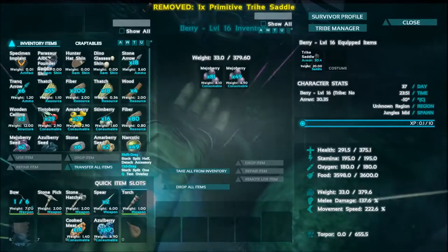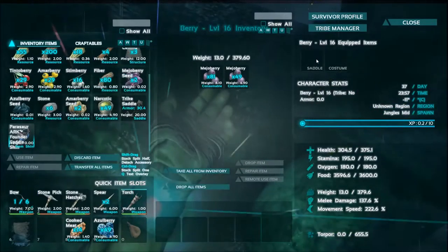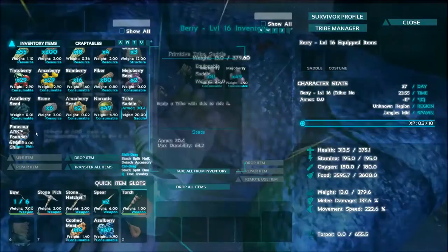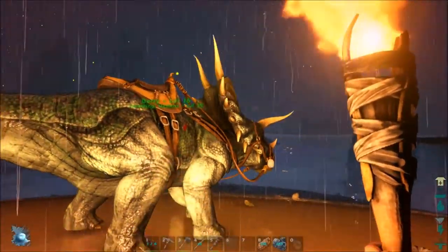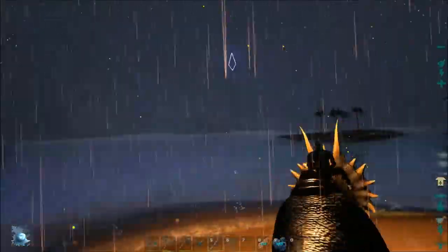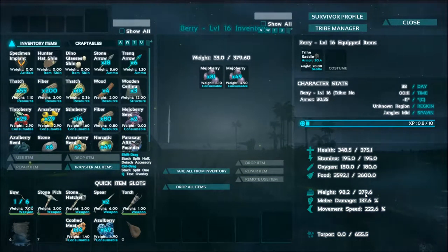There we go — he's up! I'm going to name him Berry, because primarily we're going to use him to farm berries. Berry is level 16, just like I said. I'm putting the saddle on him — I've got a skin for the saddle too. Wait, that skin is for a parasaur — I'm an idiot! Oh well, I don't need that skin. Now we've got Berry.